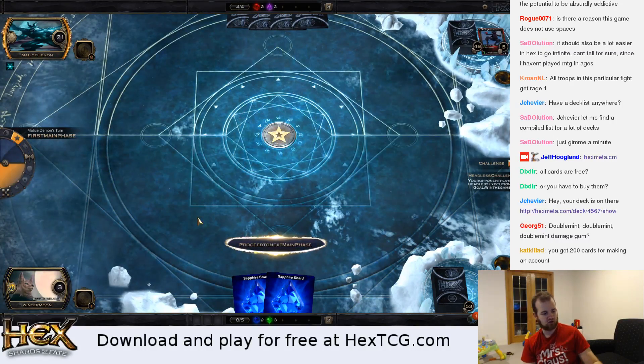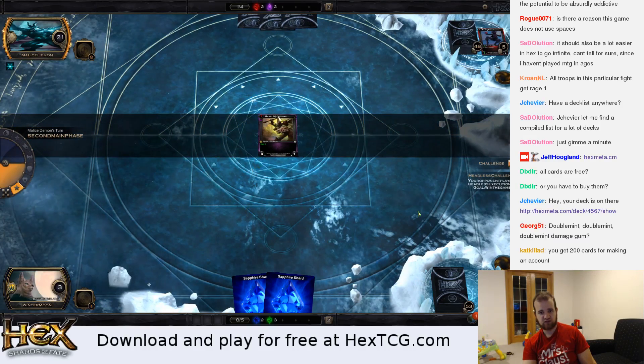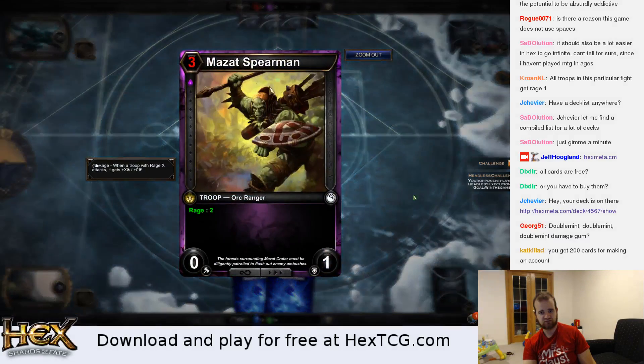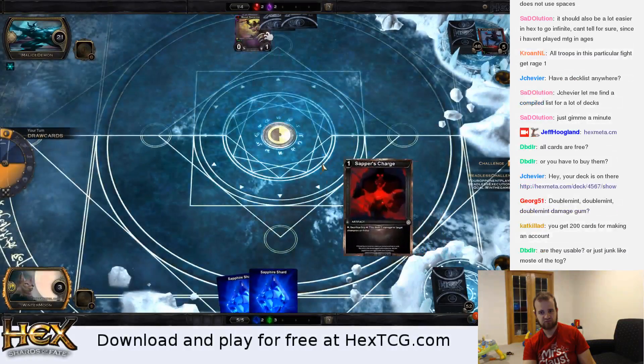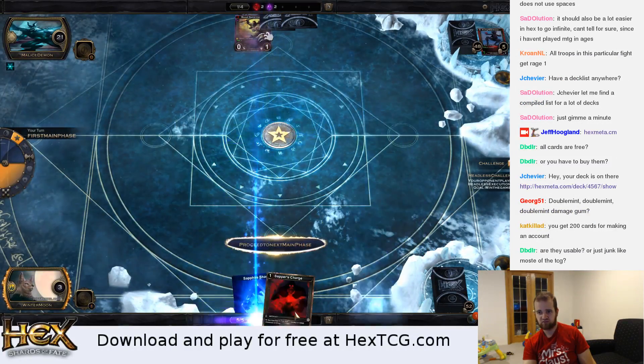I shuffle those two cards back into the deck — I'm on empty and at three life, so we'll see if he can kill me. If he doesn't have a follow-up or a draw, we could survive. That guy attacks for two and that kills it — and that.